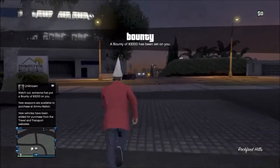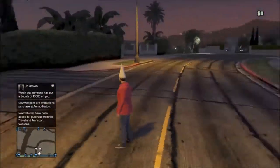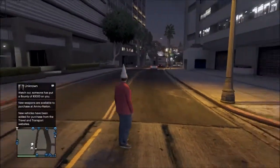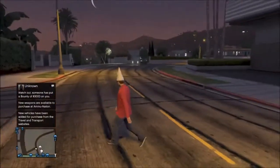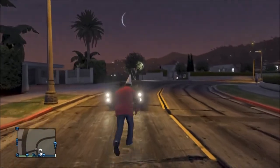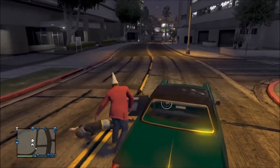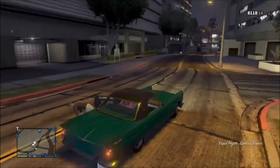To do this glitch, you simply want to make sure that your garage is full of cars — basically 10 cars — and that they're all insured. From there, you want to get a random car off the street, and when you go to your garage, it should say 'Would you like to replace a vehicle?' All you need to do is simply press A and B, which is circle and X I believe, replacing 3.